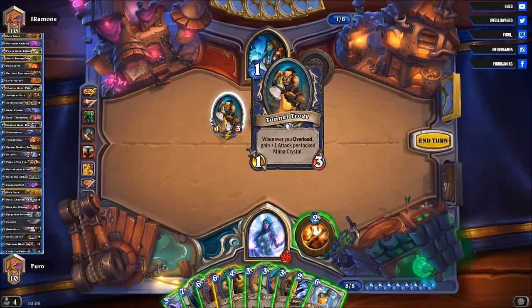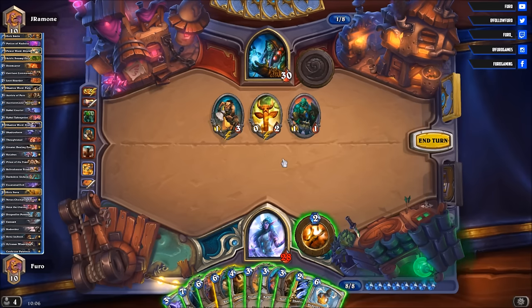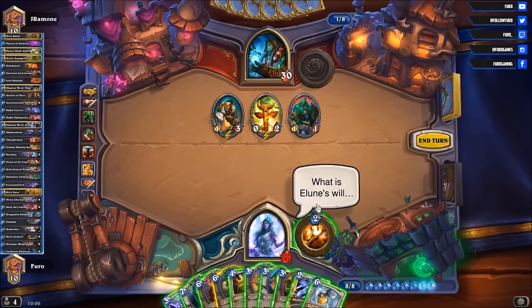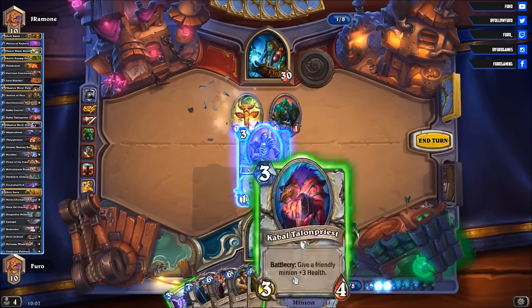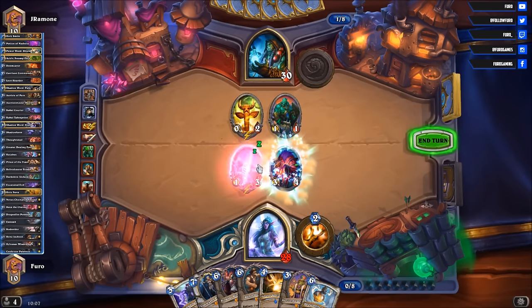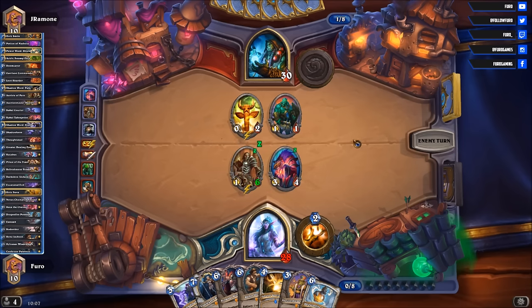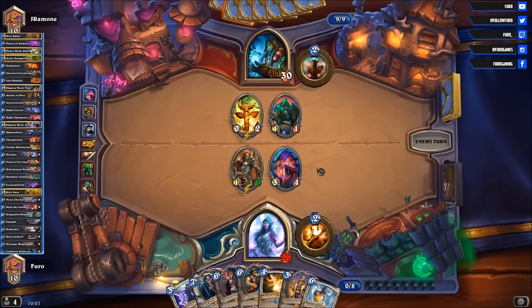We could use the Shadow at Pain here on the Tunnel Tork — that would be an option, but Tunnel Tork right now is not that strong. Let's do that. We are also dropping the Acolyte of Pain, and let's use the Cabal Talon Priest to get a stronger board. We can draw more cards with the Acolyte of Pain then. If he uses a Hex on the Acolyte, he is missing that for the stronger unit we drop late in the game — so that wouldn't be the worst.